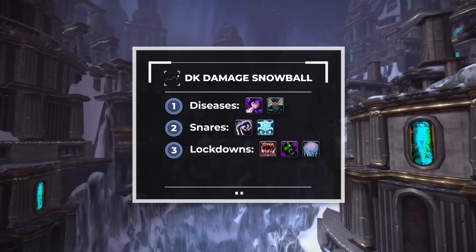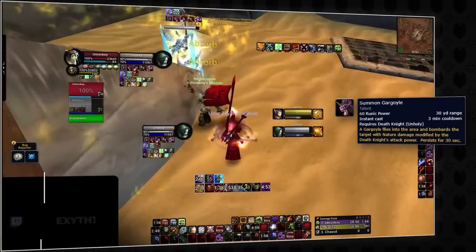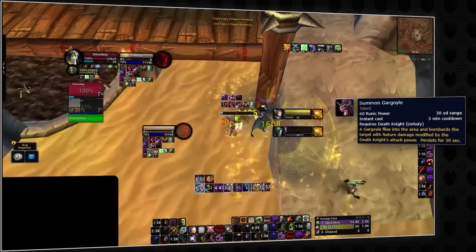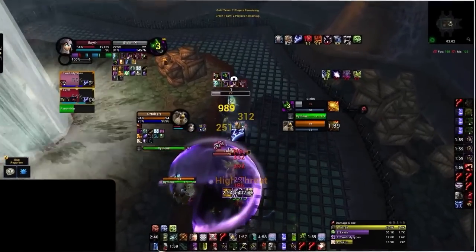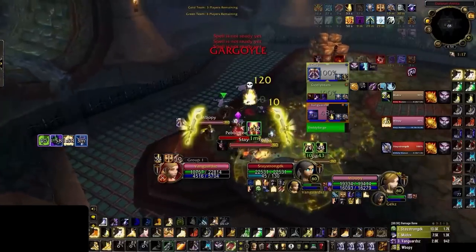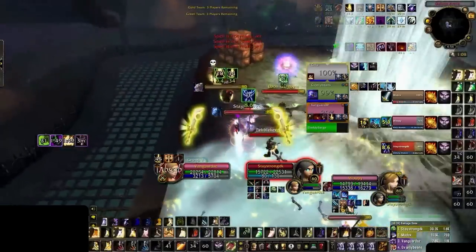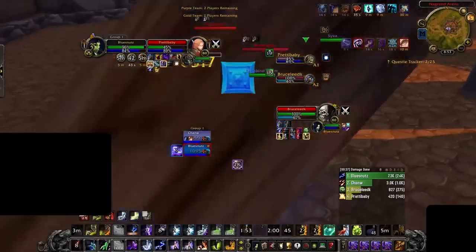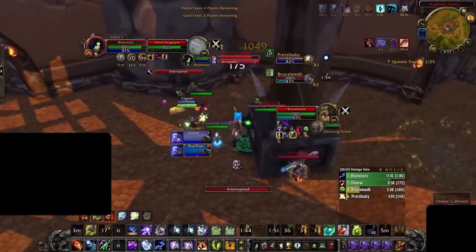Now we have three parts of the DK damage snowball, and it's time to add the final ingredient: cooldowns. Gargoyle is a long-CD burst tool that summons a gargoyle flying in the air, chain-casting Gargoyle Strike for 30 seconds. Its damage is quite high, especially since it can be buffed by Bloodlust and snapshot the DK's stats — a trinket proc can make it hit harder. Specific counterplay includes Turn Evil and Shackle Undead to CC it, line of sighting it, and interrupting its cast. The gargoyle can also be killed, which becomes easier in the late expansion.